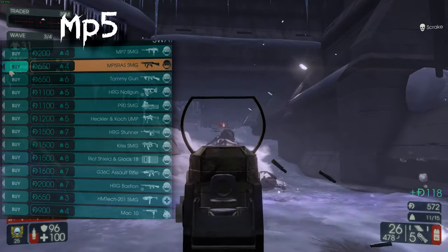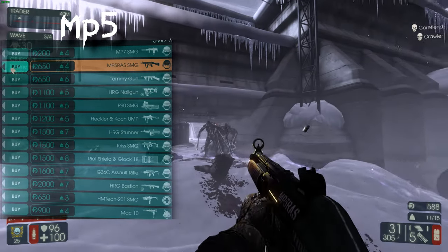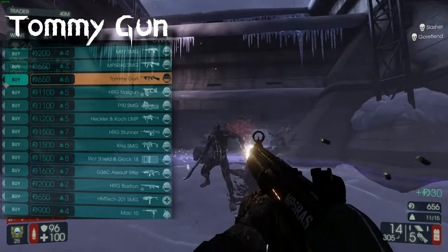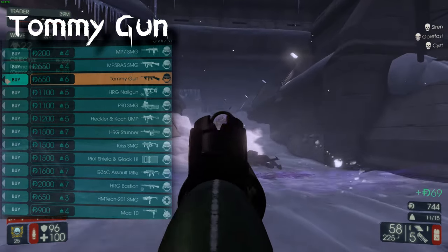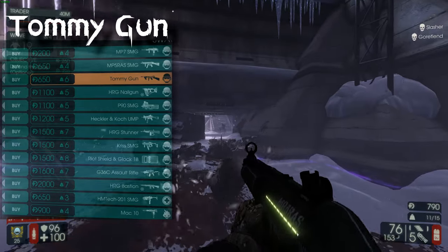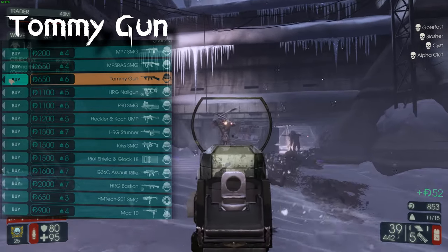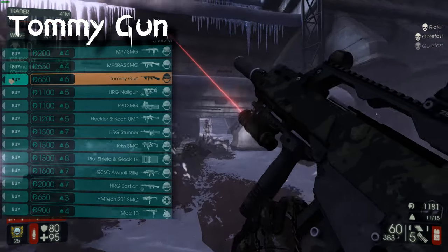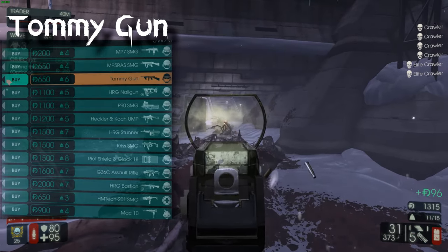The MP5 is the good early gun — that's usually what I buy during wave 2 or 3, and I keep it for as long as I can. The Tommy Gun kind of sucks. It has insane recoil; I actually find the Tommy Gun better for Commando, which is weird since it's a SWAT gun. The tap fire and huge magazine can work for Zed time on Commando. Even if you could control the recoil it just takes too much effort — I would never use the Tommy Gun personally. Always go for the MP5 or MAC-10 instead.